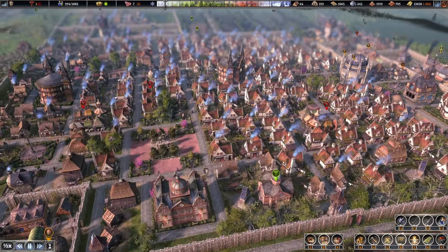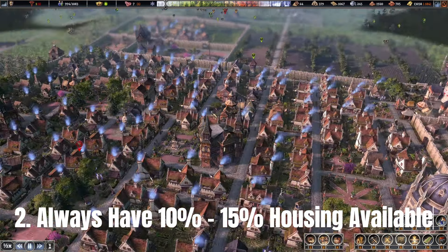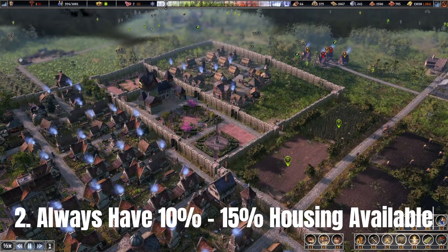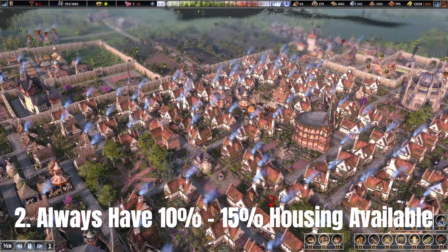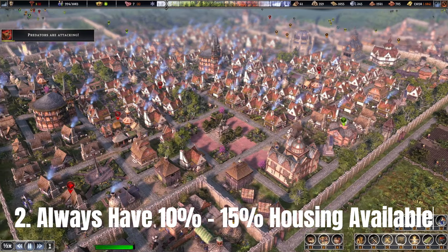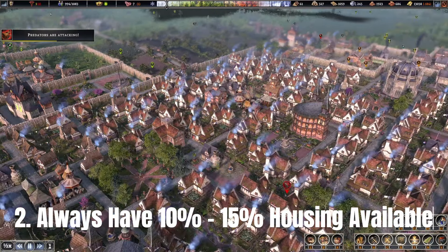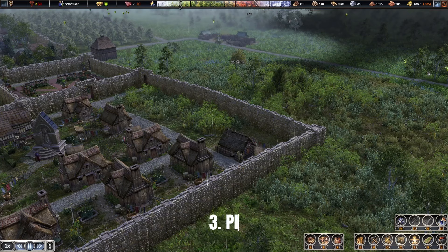Another thing I've noticed is that you need to have extra housing available. This sounds like an obvious one, but I've noticed that if I've got a significant amount of houses available the odds of getting more immigrants is also higher. Make sure that when you place houses you've got a decent amount available for new immigrants. In early game you won't have as much, but if you're at around a thousand population like I am, I'd say keep about a hundred housing spaces open for new immigrants — that gives you a high probability of getting a massive influx.